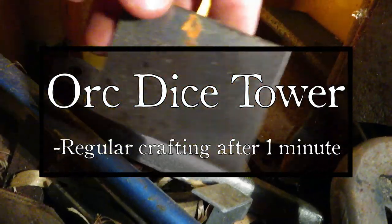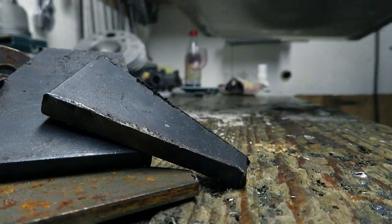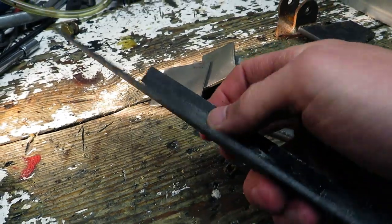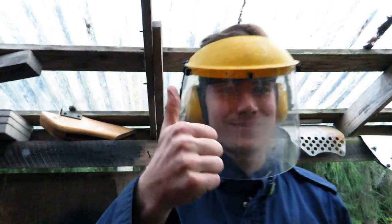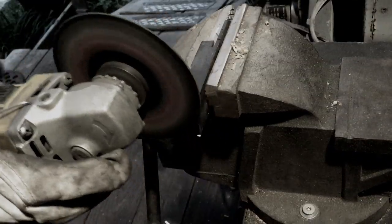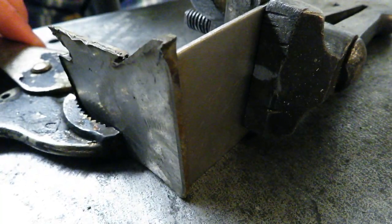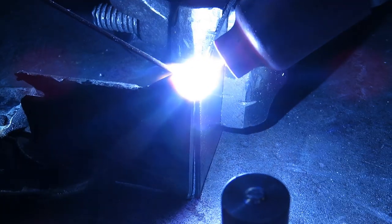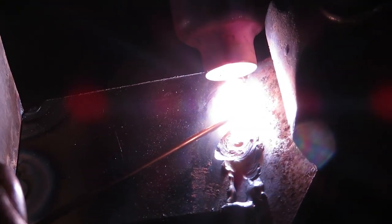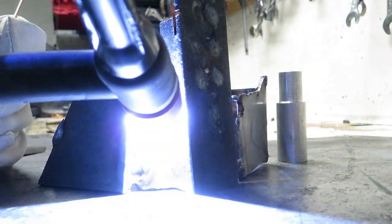Before getting to the useful parts of this build, I will quickly show you how I made the steel foundation for the tower. Here are some scrap metal parts I found in my dad's workshop. Some of the pieces will be perfect once cut out. After having all the pieces ready, I started welding. This is my very first time welding, so it will truly become a crude orc tower, as intended. The plan is to weld on more pieces in an attempt to create something that remotely resembles a tower.